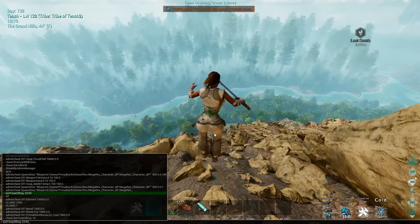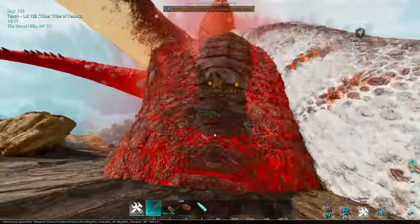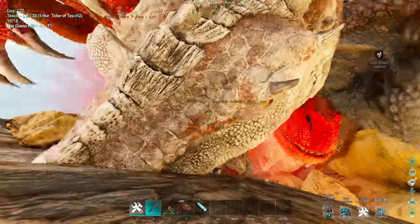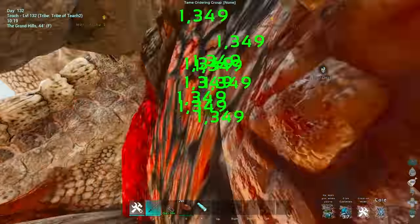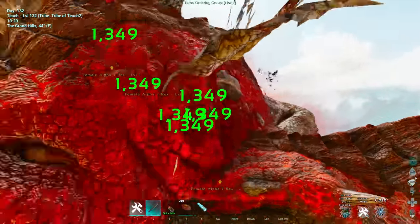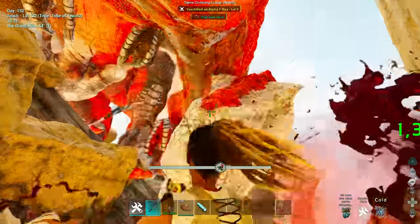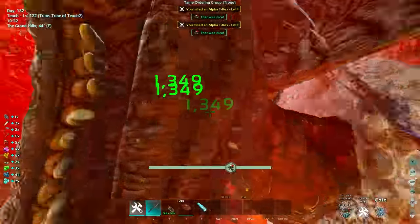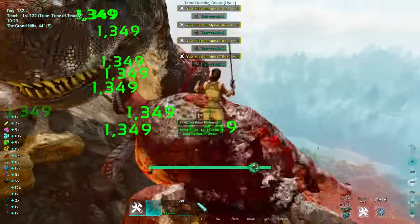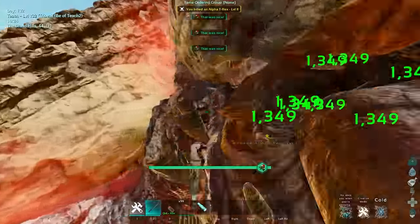I'm going to go and spawn in some Rexes so I can actually kill all these things. Basically, what can happen is you can get just absolutely broken stats on these things because all of those points go into one statistic. If you get lucky and get a Carcharodontosaurus, a Giganotosaurus, a Rex, or anything along those lines, you can get statistics like 50 or 60 points into health or melee. A lot of people aren't using it because they see it's only a level 40 dino, but they weren't actually looking at the statistics — and the dino statistics are bonkers.